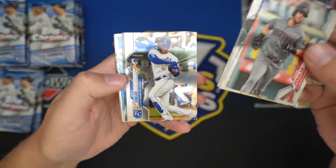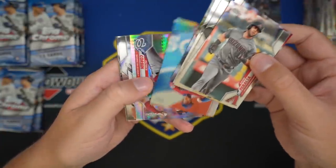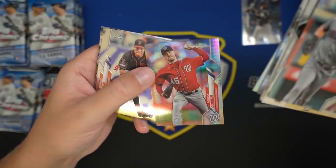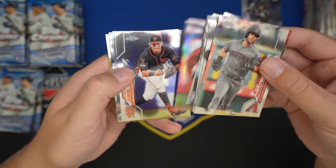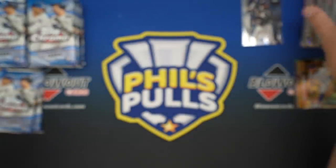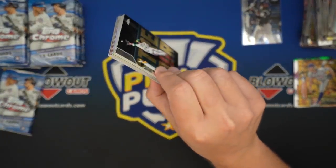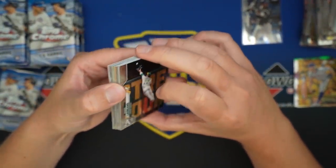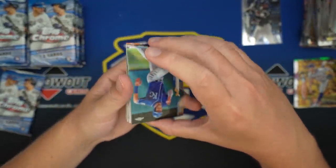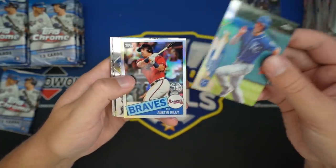Tim Anderson, Solaire, Freshman Flash Beau Bichette, Lindor Refractor, Corbin hyper — or X-Fractor, whatever they call it in baseball — and a Brewster Graterol rookie. I think we got an orange — I think we have an orange auto. Hunter Dozier Refractor, Austin Riley insert, Nico Horner — nice rookie card — Manny Machado, Oriano, Pujols, Chris Bryant.